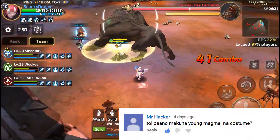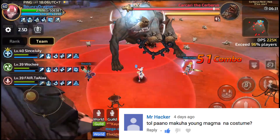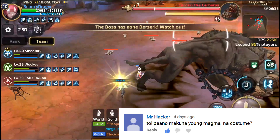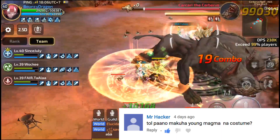Next is Mr. Hacker: 'Paano makuha yung magma na costume?' Para sa magma costume, chess costume, metal costume, and sa current na wedding costume pack — mabibili sila sa Diamond Market. Need mo mag-top up dito. Ang sinasabi ko ay yung pack, hindi yung tingi-tingi.